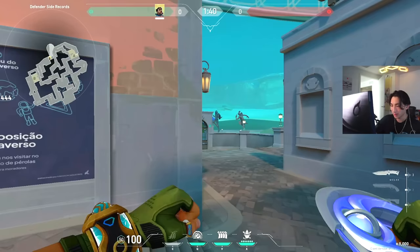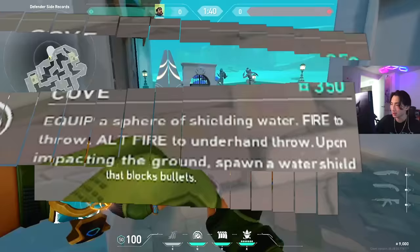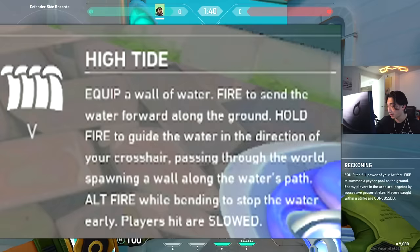Next we have Cove: equip a sphere of shielding water, fire to throw it. Upon impacting the ground it spawns a water shield that blocks bullets. It stays up for about 15 seconds unless someone breaks it, in which case it disappears almost immediately.